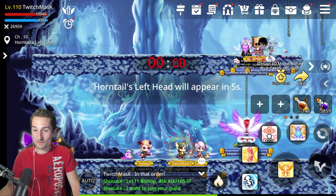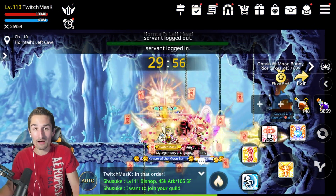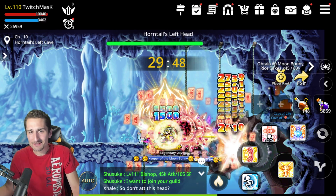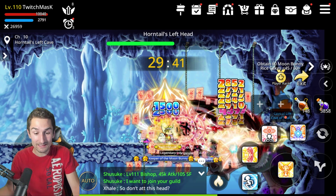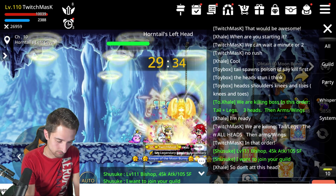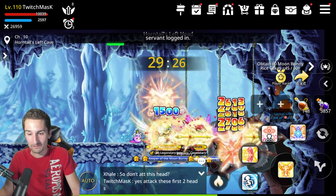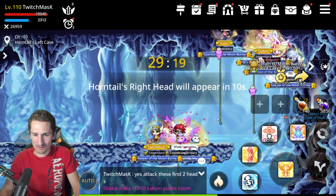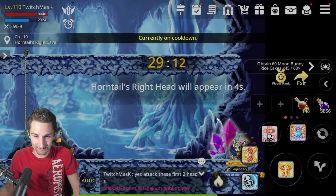Heading into Horntail, the first stage is totally normal. Since the rework, Nexon told us the low health was a glitch — but this phase still goes by fast. You're better off staying on the platform up top because you get hit by significantly fewer attacks. First room: kill the head that pops out. Second room: kill the left head that pops out. Probably the hardest part of these rooms is making the jump — and yes, someone always falls. It's usually me. So annoying.